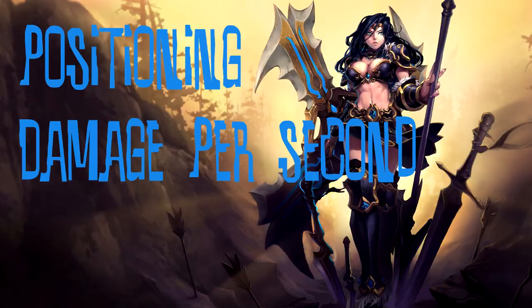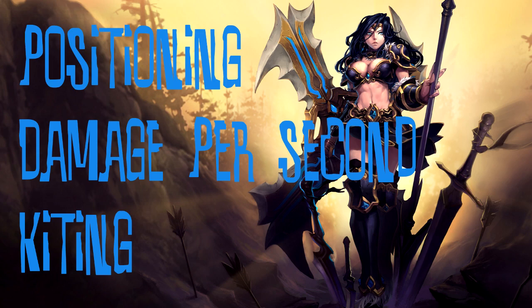Now Janna tries to get on me, but I'm constantly autoing Shyvana and that eventually kills her. The final step is kiting. This is necessary in order to maintain your damage per second and correct positioning — kiting links all three concepts together and they all come together to make you a better ADC.